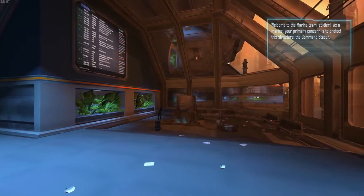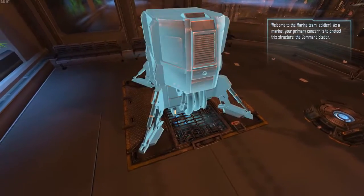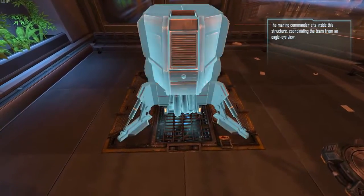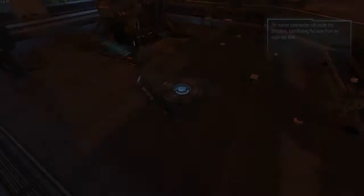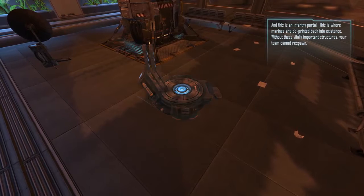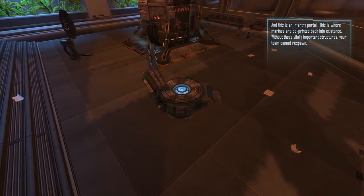Welcome to the marine team, soldier. As a marine, your primary concern is to protect the command station - the structure the marine commander sits inside, coordinating the team from an eagle-eye view. This is an infantry portal - where marines are 3D printed back into existence. Without these vitally important structures, your team cannot respawn.